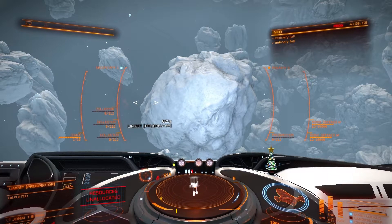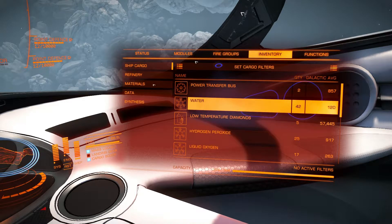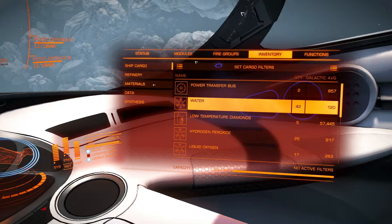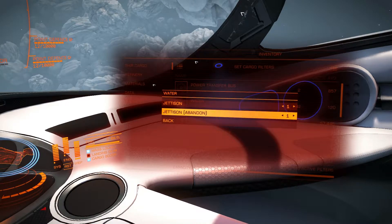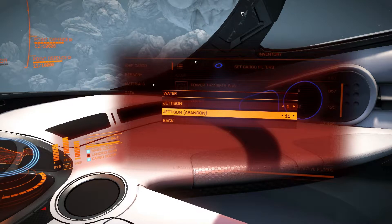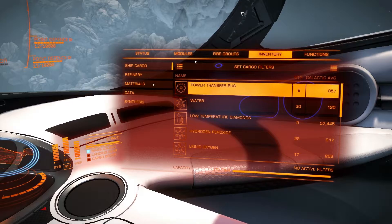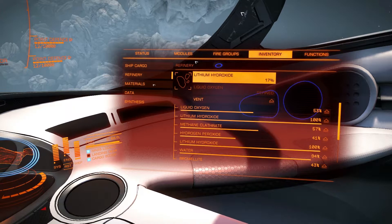In order to continue to address the feedback raised regarding both the grind and repetitive nature of the engineers, we're going to make the following changes. We will be adjusting the way the surface scanner works to allow you to see what materials are available from any given planet - this should make locating materials far easier. In addition, we are making a number of changes to the lowest level blueprints, including improving the positive effects of low-level upgrade results, as well as reducing the cost and simplifying the materials needed.